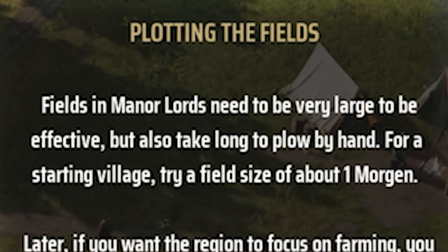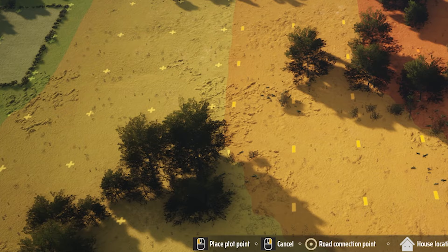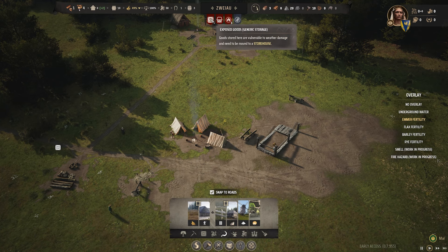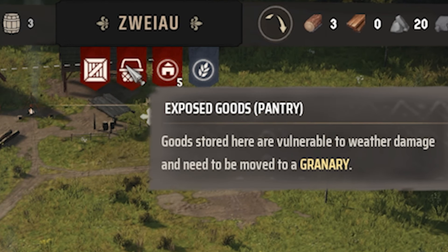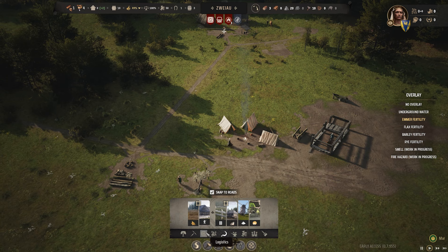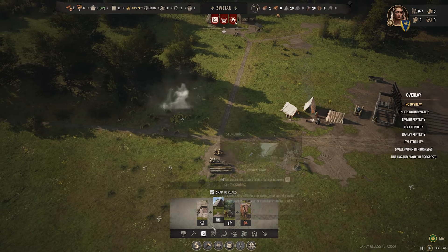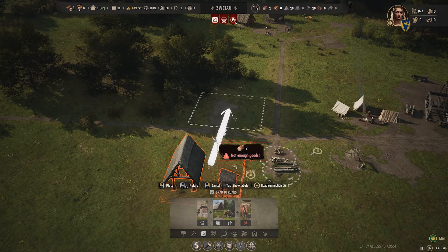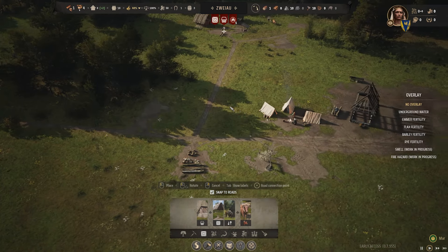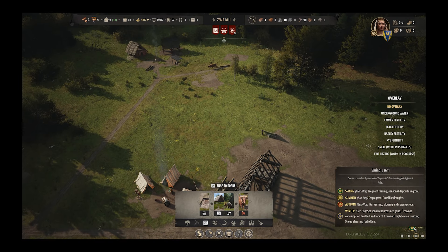For a starting village, try a field size of one morgan. Well, how about 1.1 morgans? I'm a rebel! Let's see what the complaints are: exposed goods, exposed goods, and homelessness. I'd say we're doing pretty good so far. I'm gonna put the storehouse here, as well as the granary, because less complaints means more people come into town, which means I can get more complaints, which means I can do the cycle over again. Isn't this fun? A burgage plot finished — a burger plot, let's go.